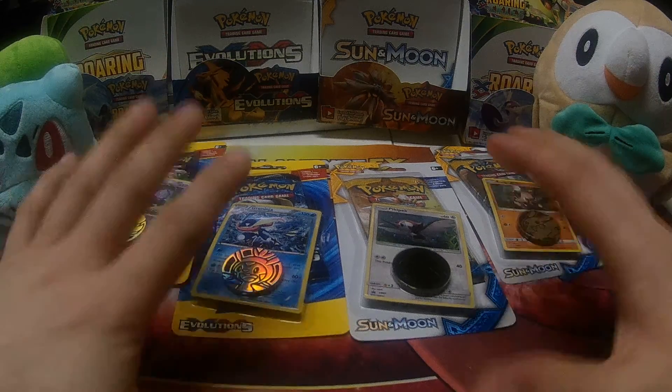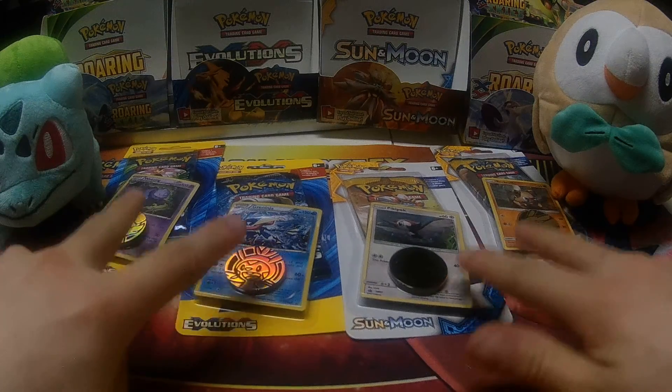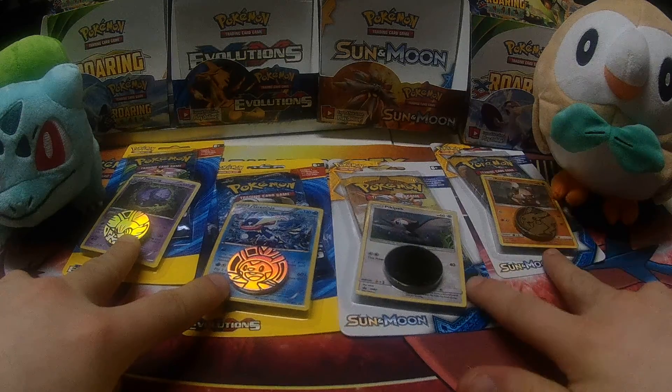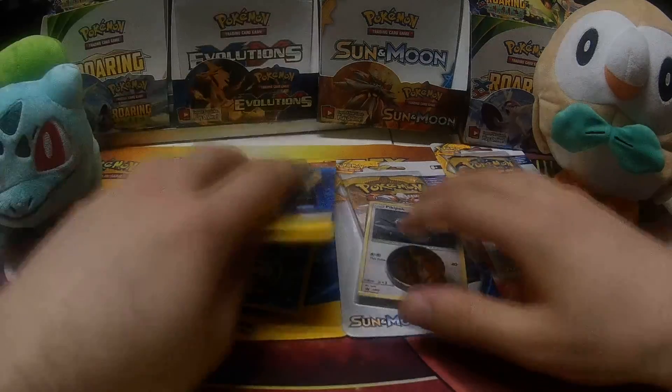Greetings and salutations YouTube, Ace with EXP Share here, and today I've got four single-pack promo card coin blisters — two from Evolutions, two from Sun and Moon. Picked these up today. We're going to open them up and see what we get.